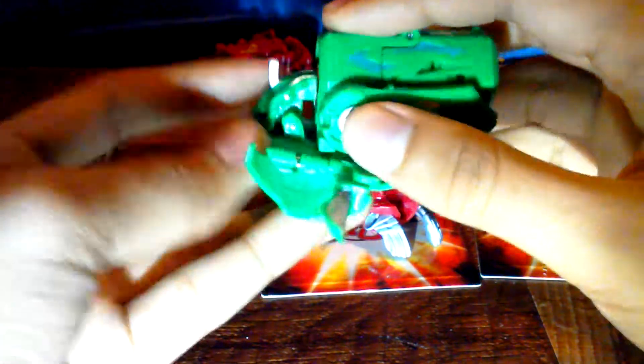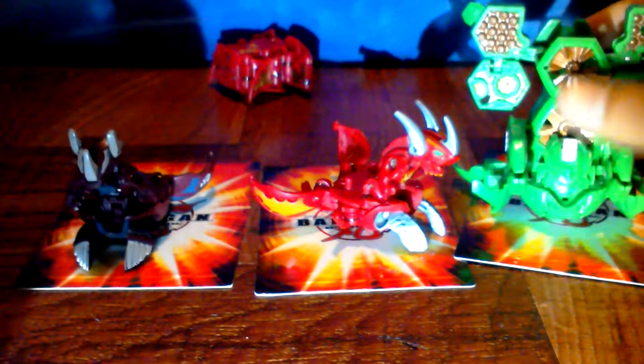Now I'm going to show you Battle Turbine Bind. This is a copper green color, as you can see. To put it with Strike Flyer, just close the legs and put the wings down so you can put it inside. It looks pretty cool. Battle Turbine Bind has 160G power.